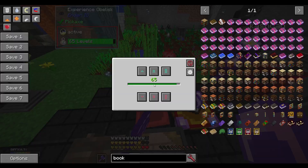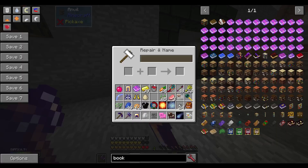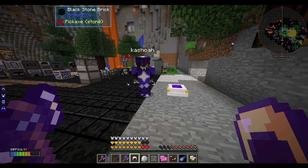So I need your armor that does not have Protection 4 on it. Basically it's everything except the boots.